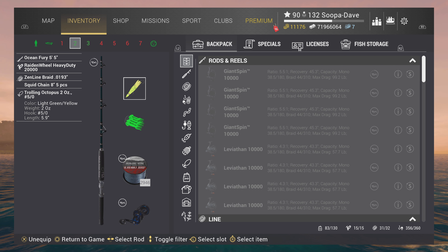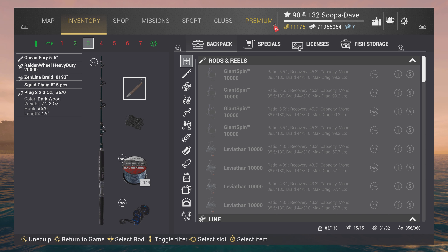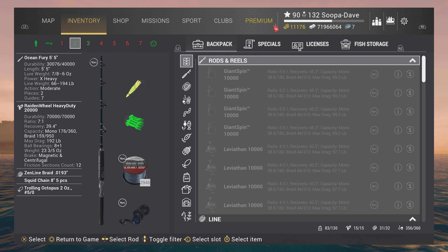For the Skipjack I use the trolling octopus and plugs. Like the Albacore, wherever you find Skipjack you're bound to find unique Albacores as well. I use a smaller hook size — for the trolling octopus I use a 5-0 in yellow or lime green, and for the plugs I use a 6-0. That helps eliminate getting a ton of Marlin or other fish you're not targeting.